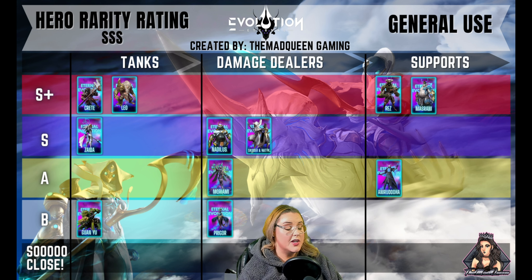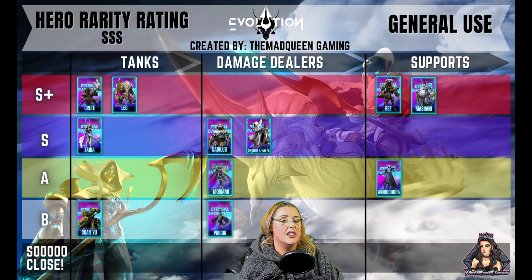With Skewer and Hattie, I have very mixed feelings and a really mixed opinion about them. A lot of people like to place them in the S-plus tier, but I cannot do that. Skewer and Hattie are, out of all the triple-S heroes, the hardest to gear — they need the most stats of any of these heroes to be viable. Also, this is a dual unit, so you have to focus on two heroes because if one dies, the other dies as well. They're really amazing, just not amazing for the average player.